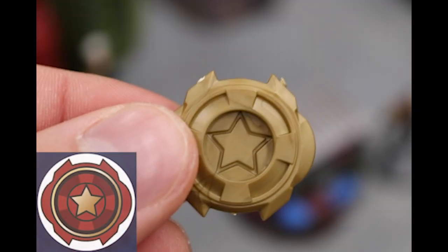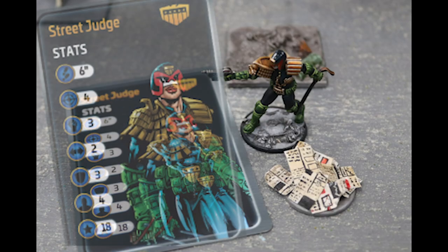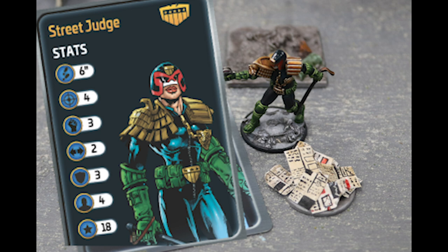The star chip is like an action chip, but better. Models have statistic scores to tell you just how good each model is in battle. The core stats are Move, Shoot, Fight, Evade, Resist, and Call.